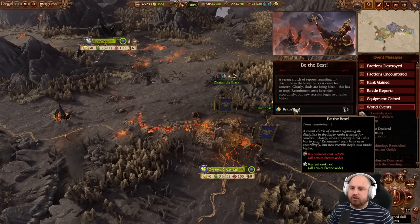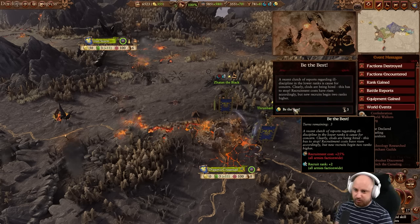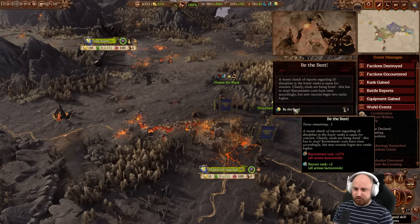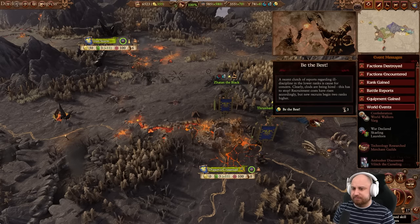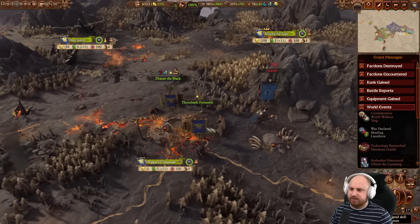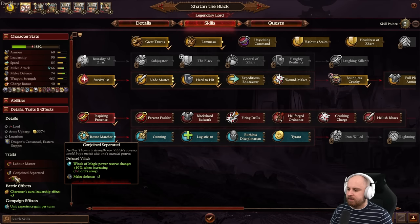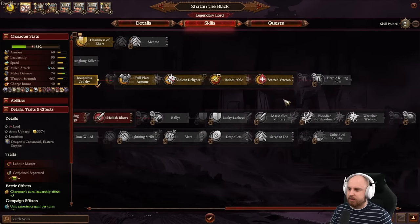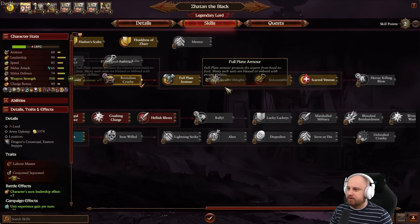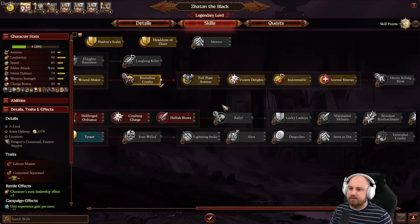Conjoined separation - defeated Villitch, so that's triggering again since we already defeated him before. Taking the extra melee defense - that's useful. Full plate armor for the Demon Smith. He's got his Lamassu now as well - just unlocked, amazing! I'll wait to see the Lamassu; it's going to be lovely.